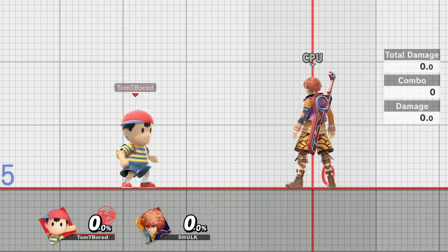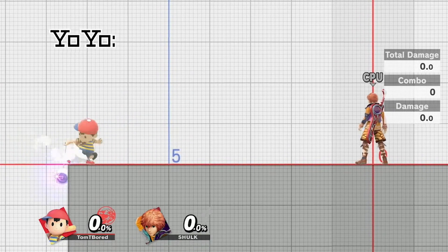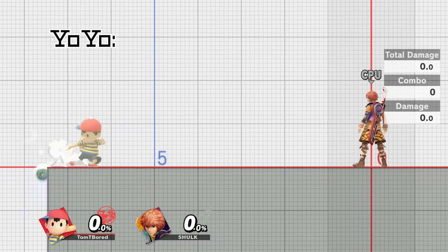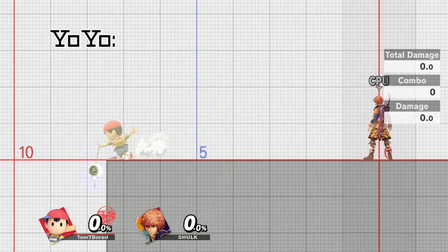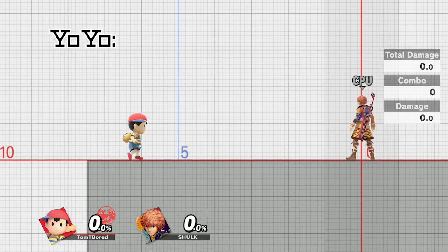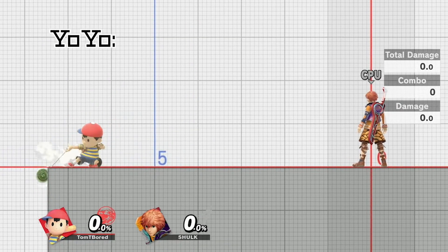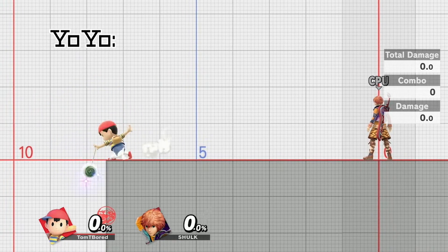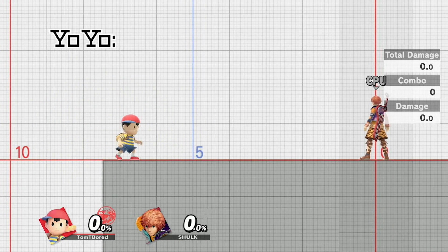There is one more nasty trick that Ness can do that I want to cover: his yo-yo. By positioning himself in just the right way when using either his up or down smash, Ness' yo-yo will go offstage, blocking the ledge with its active hitbox. Your best hope when Ness is trying to do this is to pray that your recovery snaps the ledge without issue, then immediately get up attack. It's the best and safest way to ensure you hit Ness without him hitting you, thanks to the invincibility frames that you get.